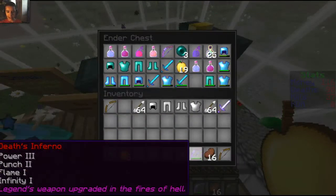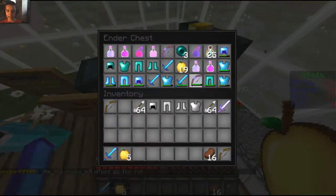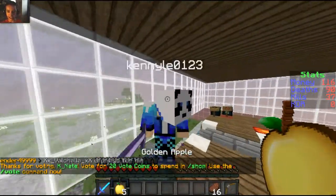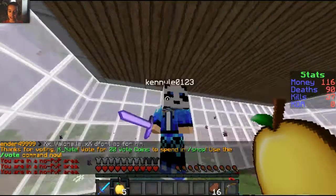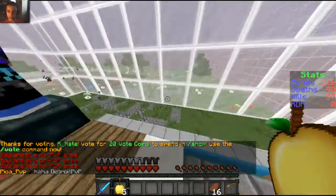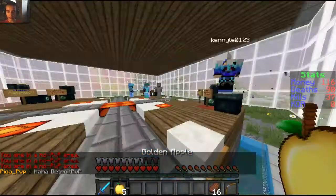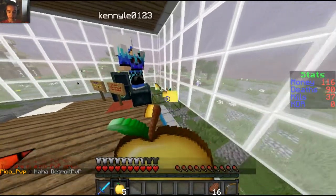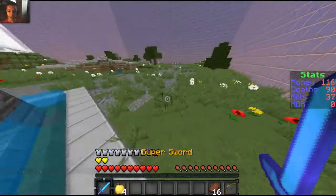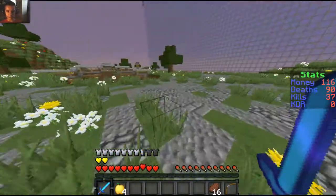Look at this bow right here — 'Death's Inferno,' it's amazing, best one. I'm a little scared of this guy — his face looks really strange because he has a face in the top of his face. What do I do? I ate it, so that means I have to go out.